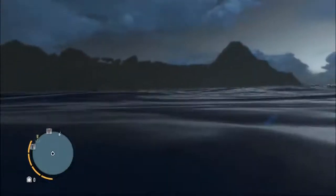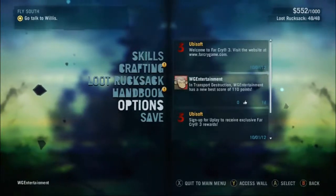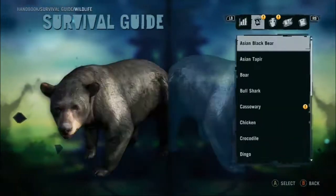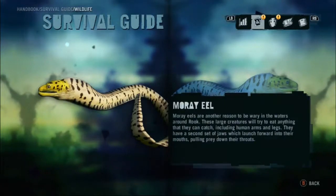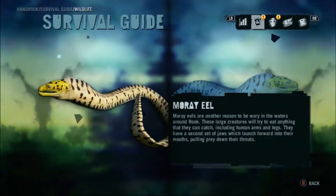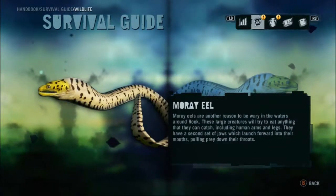Let's try and swim back to my boat. I'll pause it so I don't get attacked or anything. But yes, that is the moray eel. I'll quickly show you the bio for it — go on the handbook and then go on to my wildlife. The moray eel — here we go. So that is it, the moray eel, we found it. Okay: moray eels are another reason to be wary in the waters around Rook. These large creatures will try and eat anything they can catch, including human arms and legs. They have a second set of jaws which launch forward into their mouths, pulling prey down to their throats.